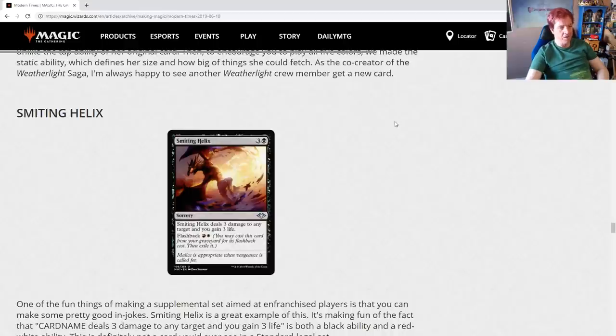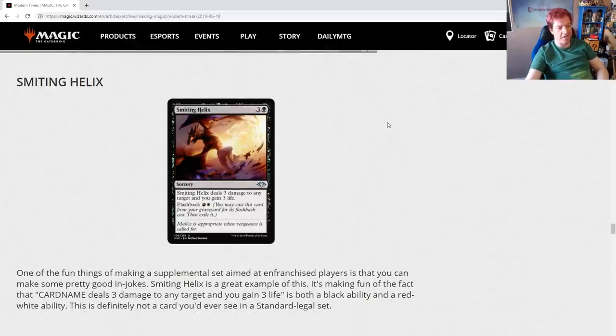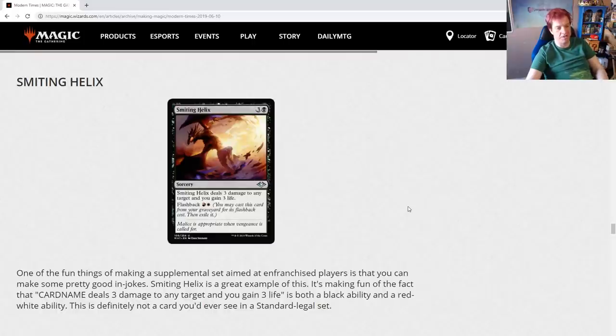Smiting Helix. One of the fun things of making a supplemental set aimed at enfranchised players is that you can make some pretty good in-jokes. Smiting Helix is making fun of the fact that 'this card name deals three damage to any target and you gain three life' is both a black ability and a red-white ability. This is definitely not a card you'd see in a standard-legal set.